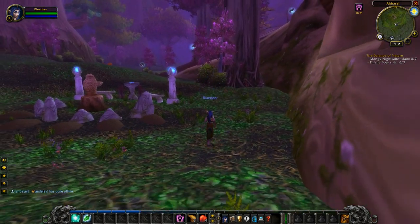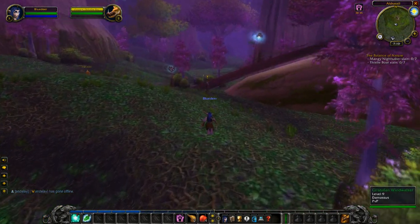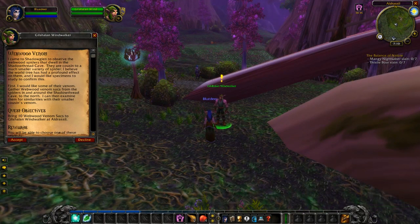We've got another quest here too - we need to find some Night Sabers and boars along the way. Reading the quest text: 'I came to Shadow Glen to observe the webwood spiders that dwell in the Shadow Thread Cave. They are a cousin to a much smaller variety of spider. I believe the World Tree has had a profound effect on them. First I would like some venom - gather webwood venom sacks from the spiders in and around the Shadow Thread Cave to the north.' We need 10 webwood venom sacks.